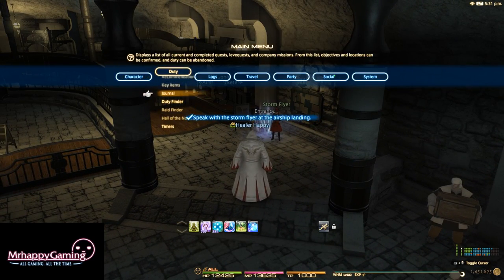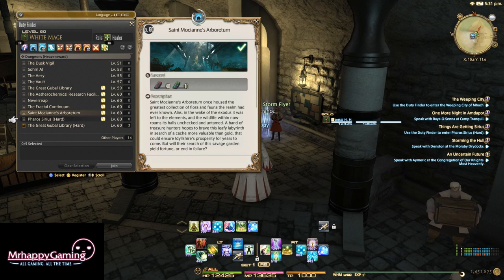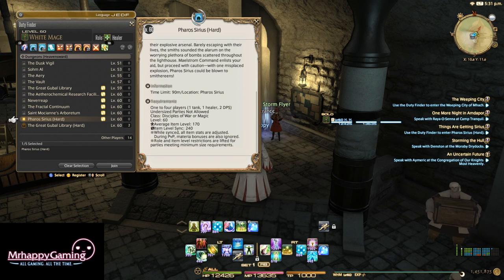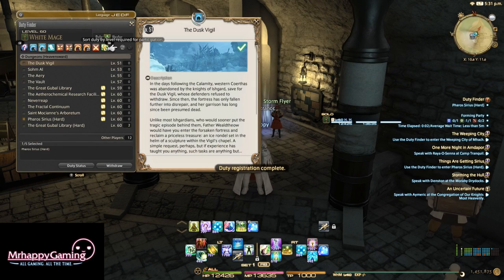Now that we have that open, I'm going to go to it in the Duty Finder. It was the same for St. Mosian's Arboretum, and it's the same rewards for Pharos Sirius Hard Mode — same item level 170 to enter, and the item level sync is 240. We are nowhere near that, but the notion is still appreciated.